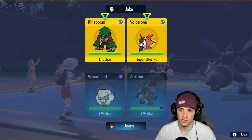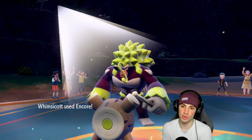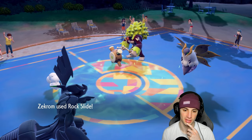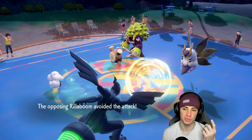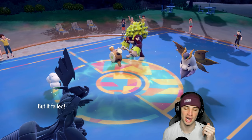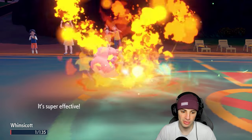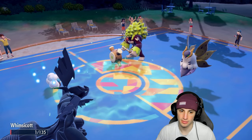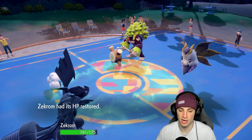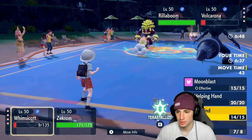Encore is just so good in this format. We Encore Rolobom and spam Rock Slide for massive damage onto Volcarona. Rolobom's Fake Out fails due to the Encore. Quiver Dance and Fiery Dance come out — Fiery Dance hits my Whimsicott but it sashes up, which is gorgeous. We get off another turn with Whimsy.